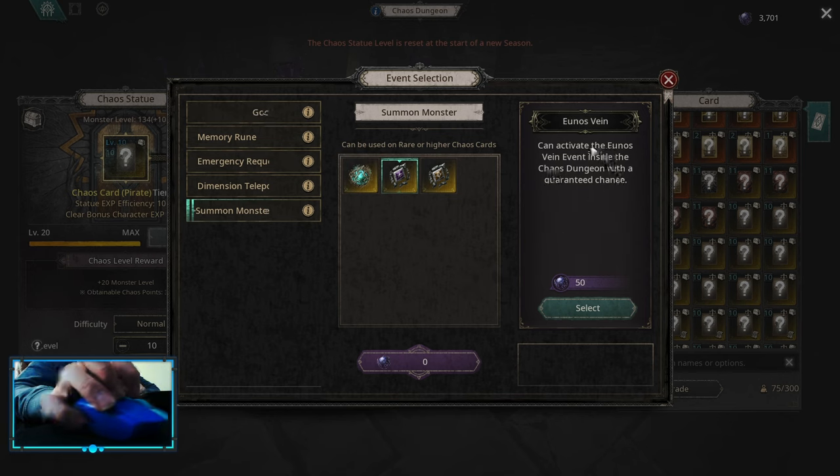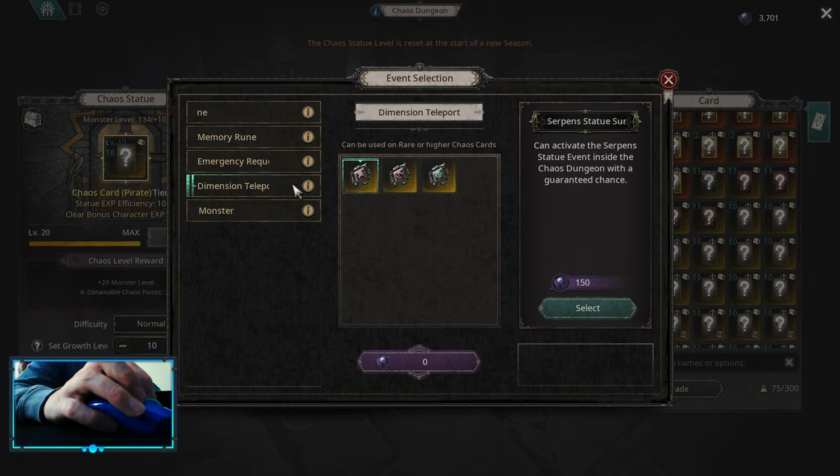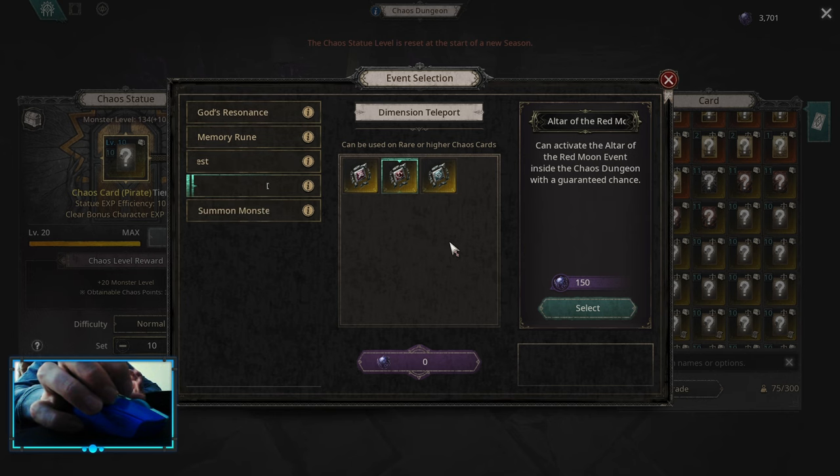By default, I always pick Unos Vains, because that can give you Unos Dungeon access. Unos Dungeon is still solid content if you want to drop Charm-Tier Upgrade Essences. At the same time, doing Red Moon is really nice for Orbs — Status Orbs for Dex, Physical Damage, or resistances, for example.